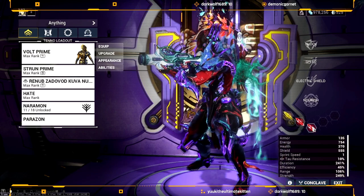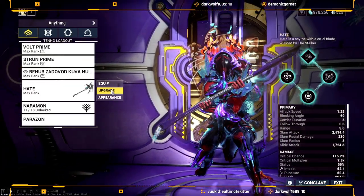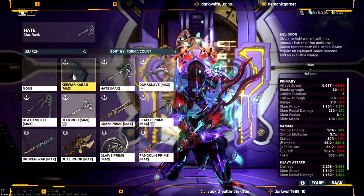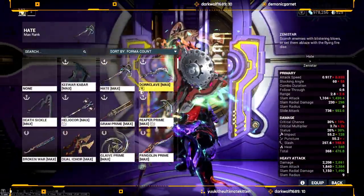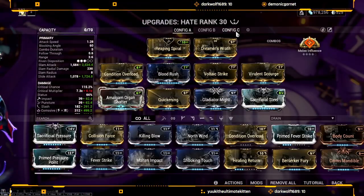You don't even need these shards — these shards were just for other builds. The build will revolve around whatever melee weapon you prefer to use. You can use Gram Prime, Dokrahm, Reaper Prime, Pangolin, Death Sickle, Heliocore, Dual Ichor, Redeemer, Skijati, Paracesis. I don't think Paracesis would work with this, but I'm going to show off the Hate.